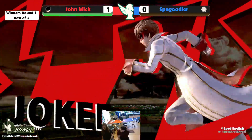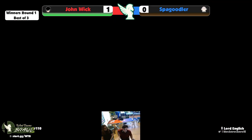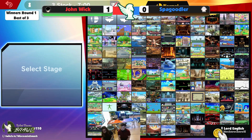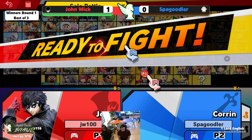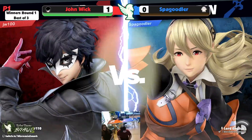We're gonna see if Spagoodler can make some adjustments. He actually played the first stock pretty well — I think the main issue is that John Wick caught on to his defensive game and just kept punishing it over and over again. John Wick — Casein — is a very restrained player, generally very methodical, very good at catching onto your habits and picking away at you while keeping himself safe and letting you overextend.